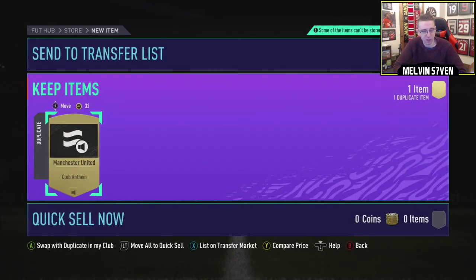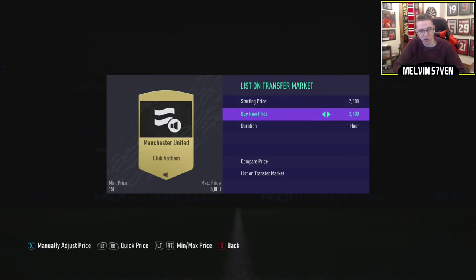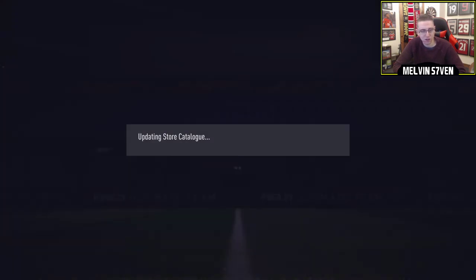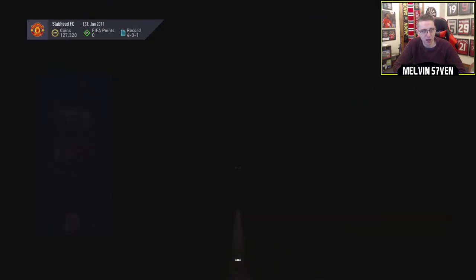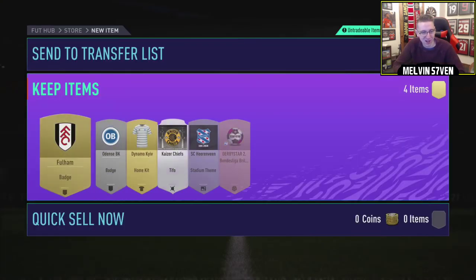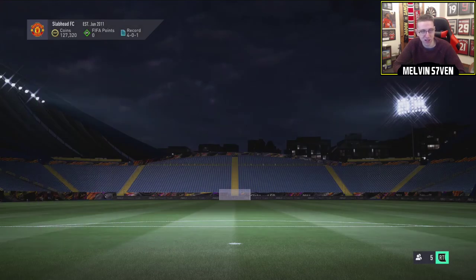We've got the Manchester United Club Anthem — nice, so I can sell the other one. Nobody's listing this kind of stuff — what the hell? That's strange. But anyhow, we've got a nice coin balance, we've got a decent team. Hopefully I can get up to about 400k — that would be good. Walk out — a walk out kit, unreal. Just get a nice Premier League side going.